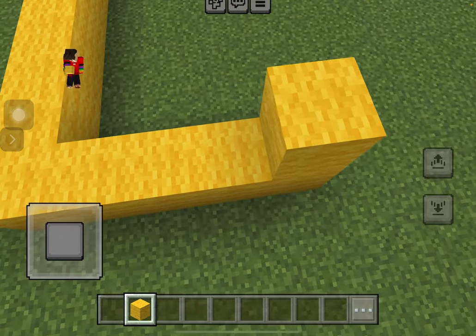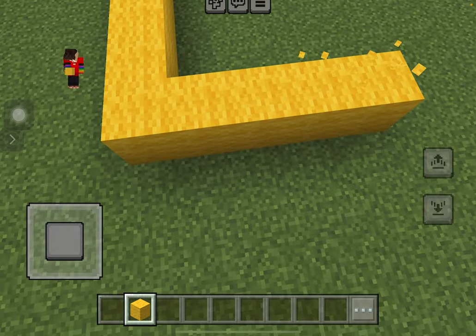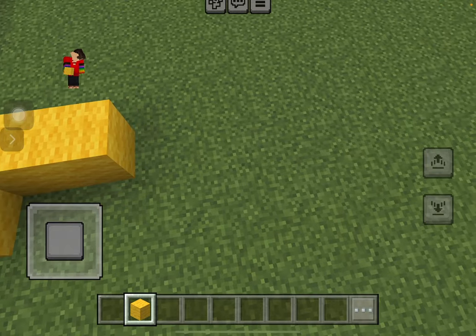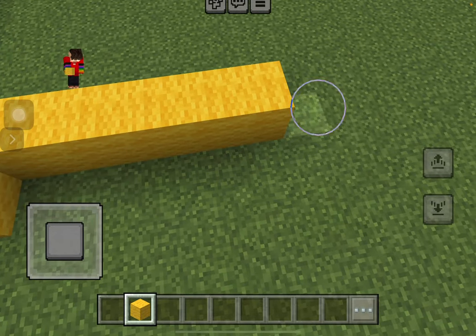Then we're going to have to make this ten blocks wide on this side. One, two, three, four, five, six, seven, eight, nine, ten.